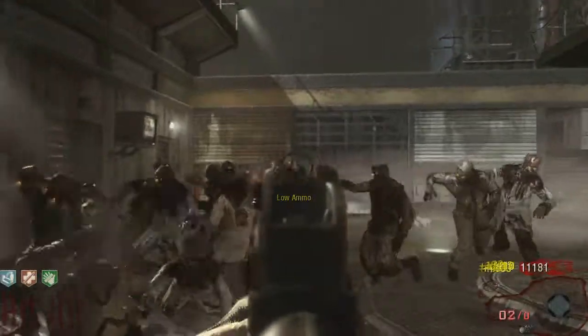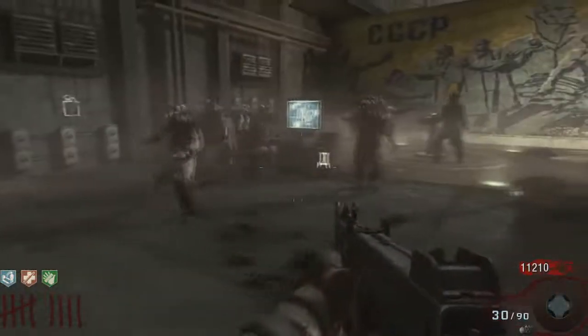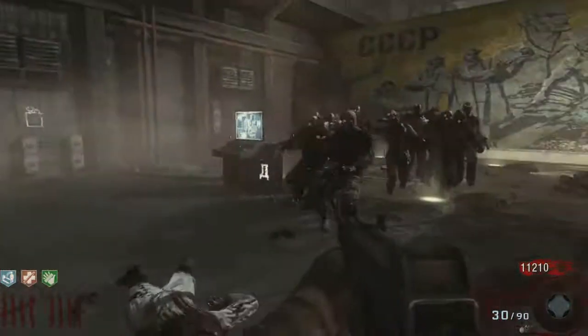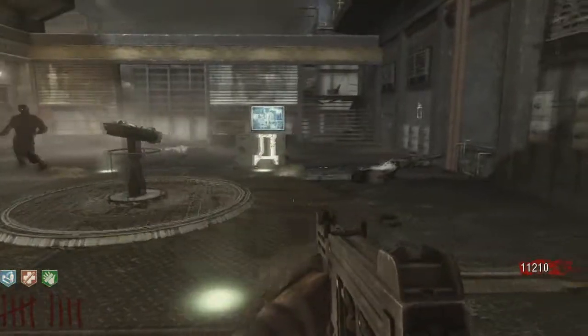Out of ammo, but I got the Specter still. Of course, once you get a pack-a-punch one, it obviously solves some ammo problems because you can take out zombies so much quicker. Just keep your nerve, run around in circles, get them all mobbed together like this. It really is a pretty simple and easy strategy.